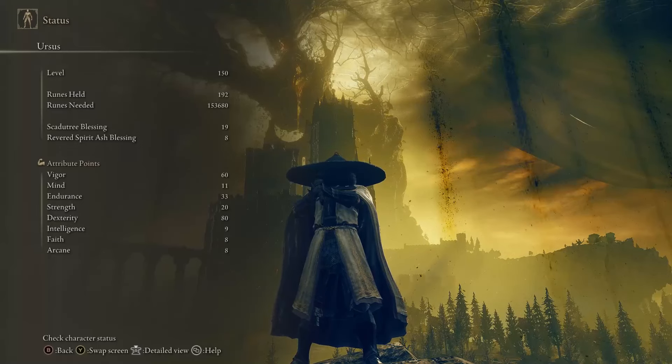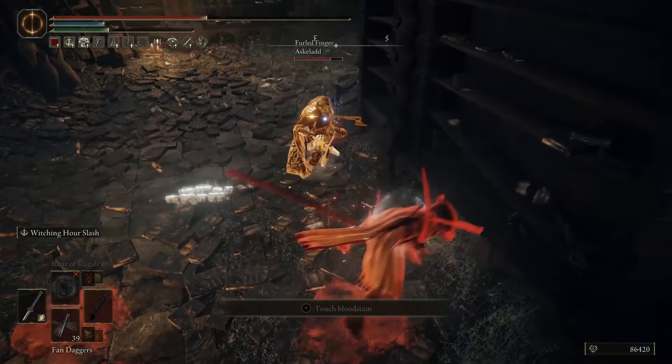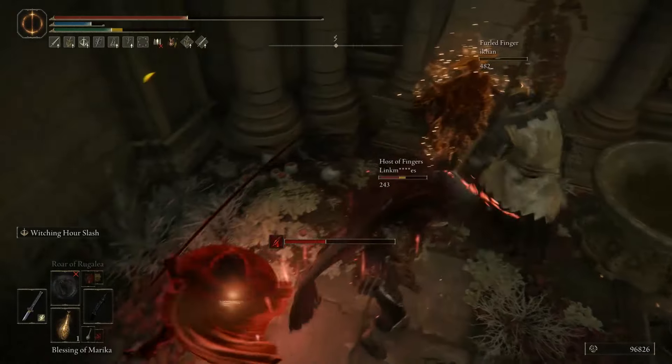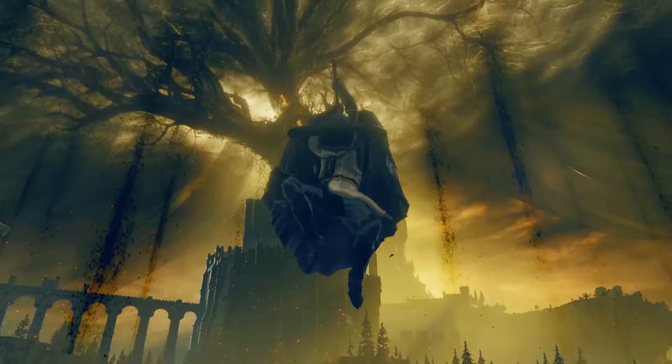I'm using pretty standard level 150 dex build stats for this: 80 dexterity, 60 vigor, and minimum stat requirements otherwise. I'll be uploading much more of this build, guys, so if you want to see more samurai expertise, be sure to turn on notifications and expect a deeper dive into strategy in the next video. For now, please enjoy the invasions ahead.